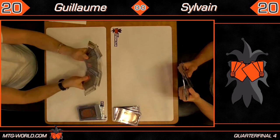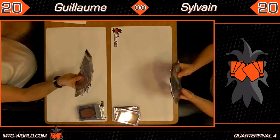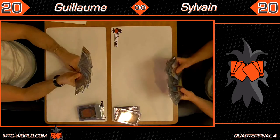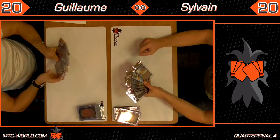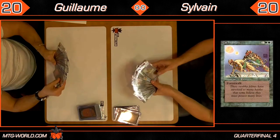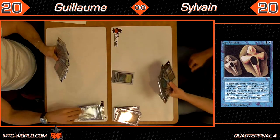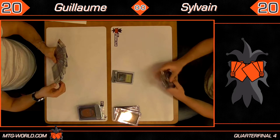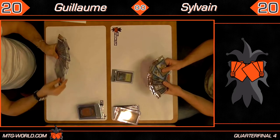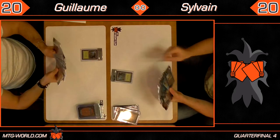I see some mountains and islands in Guillaume's hand. Looks like we have a Cat Warriors and a Copy Artifact in Sylvain's hand. Both players have elected to keep their opening hand, and a forest from both sides.